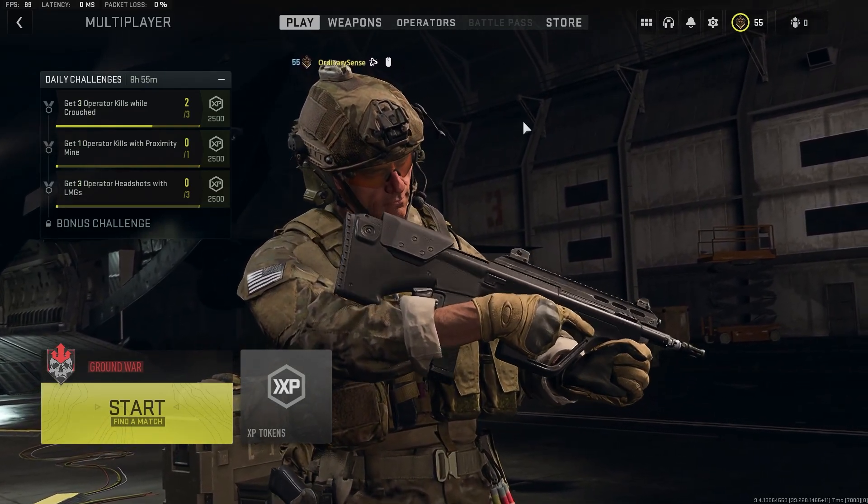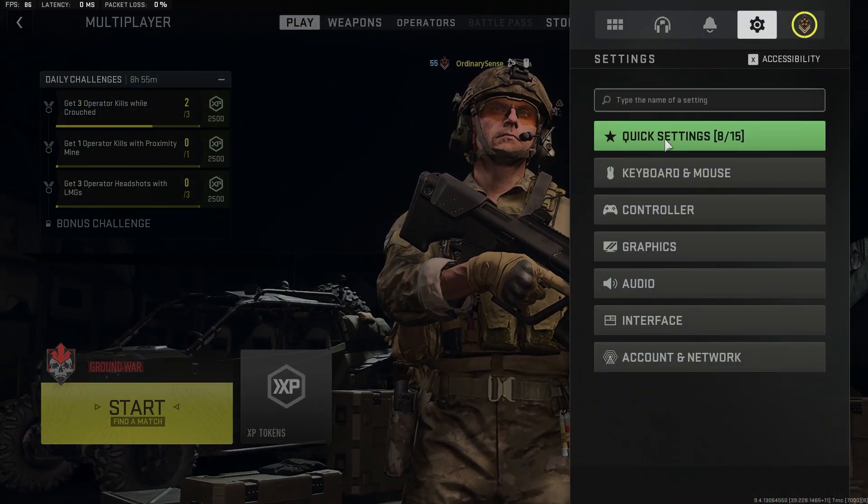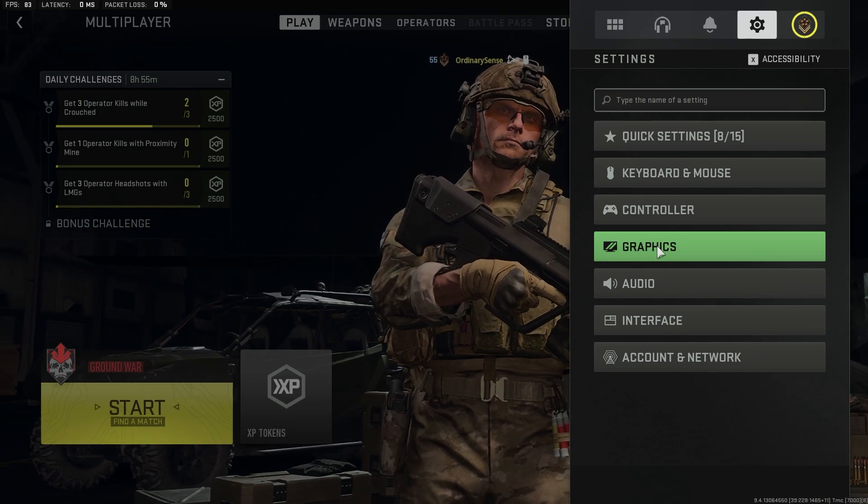So how do we fix this? Let's go to the settings in the top right-hand corner. We'll click on this little cog here, and once we do that we're going to go down to the graphics section.